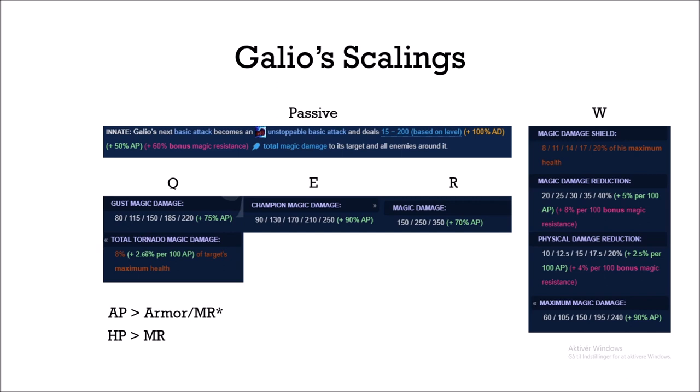There are also other scalings in Galio's kit and those are the most interesting ones. The first is his damage reduction. If you look on the right side on his W, you can see that his magic damage reduction scales with 5% per 100 AP. This scaling is really, really good — if you have 800 AP you will have an 80% damage reduction versus magic damage, and that's not even counting magic resist, Merc Treads, Aftershock proc, and so on.